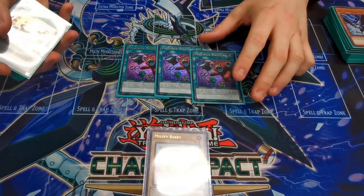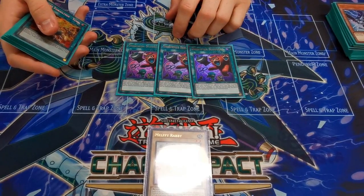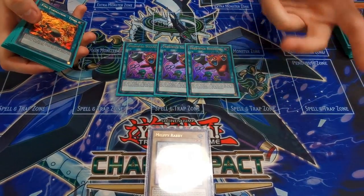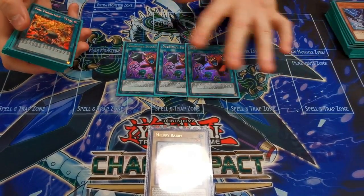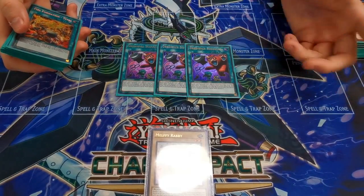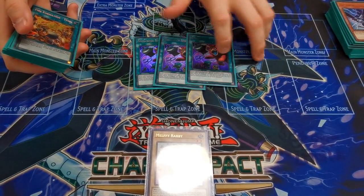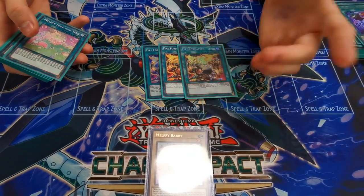For spells, three Obedience Schooled — this is the reason to play the Melphi engine. This card lets you, if you control no monsters, special summon three level two or lower beasts from deck. It locks you into beasts, but that doesn't matter because all the best cards in your active deck are beasts. So it's just a 'summon three from deck' card — it's insane. If you resolve this you can normally just win from that point. Then three Tenki because you want to add Fractal.